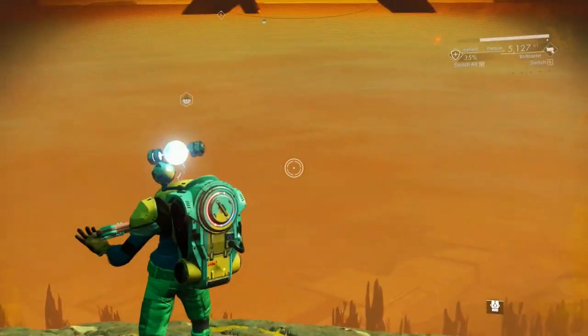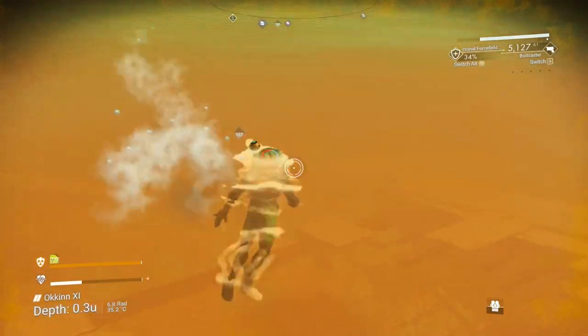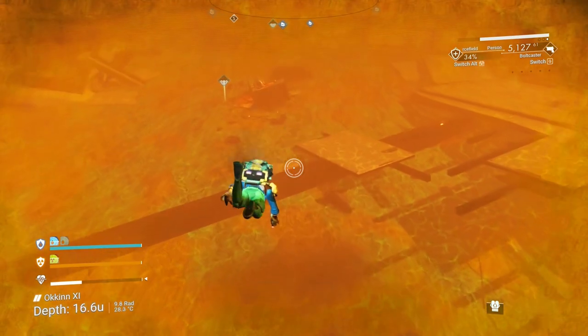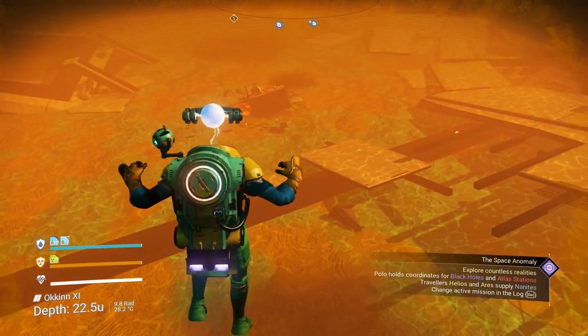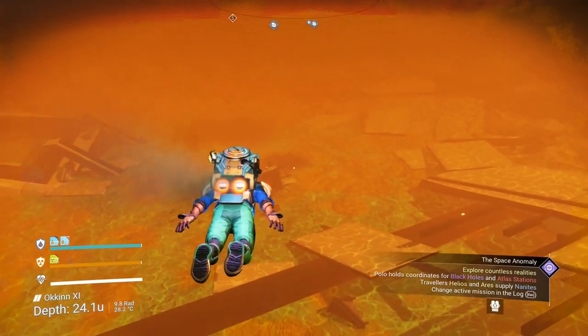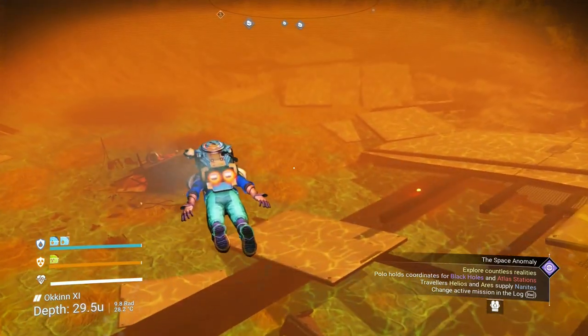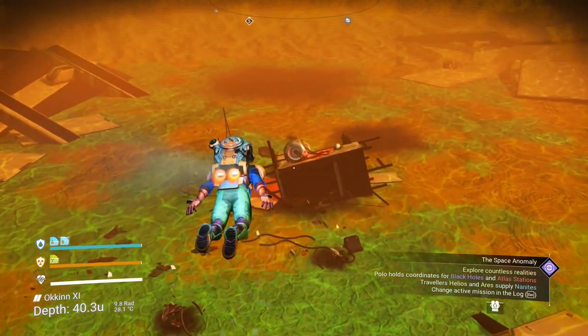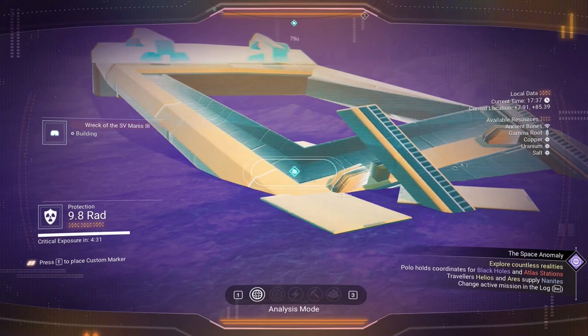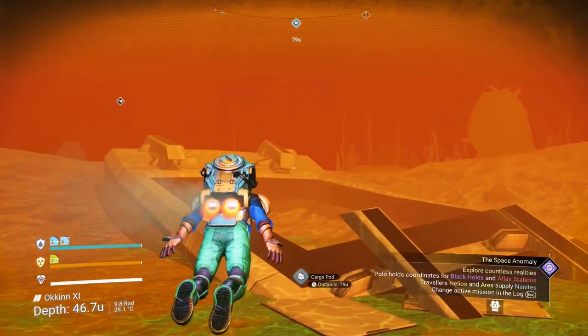So you're at the sunken wreck now. Come down to the sunken wreck and find your cargo pods.